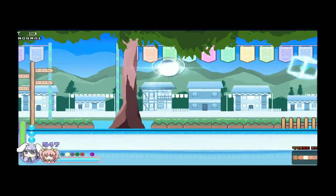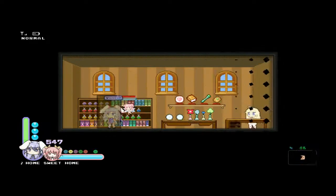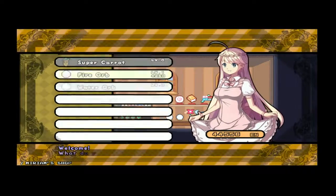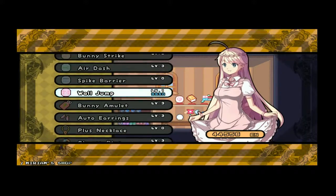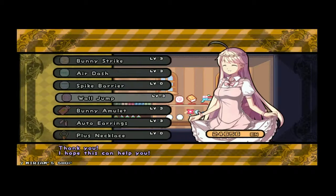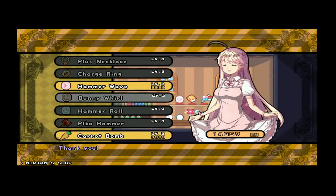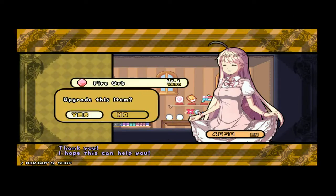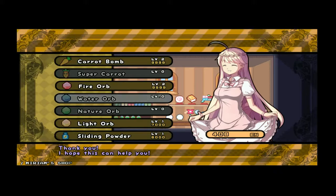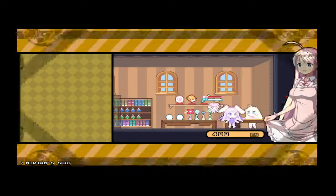We have quite a few things here. Can we upgrade the wall jump? Yes, we can. Now we have maximum wall jumps. Let's upgrade the bunny whirl and the hammer wave. Oh, we can also upgrade the fire orb! What do the fire orb upgrades do exactly? Fireball attack increase. Okay, not a whole lot, but at least we have one upgrade on that.